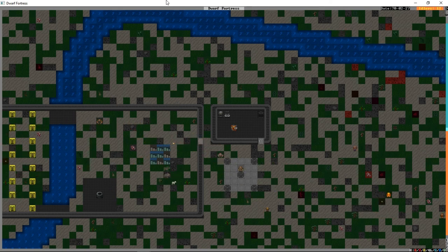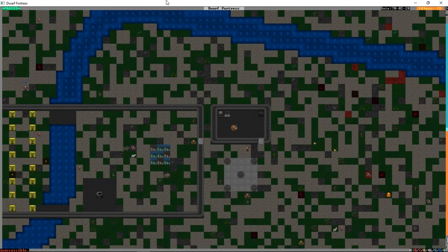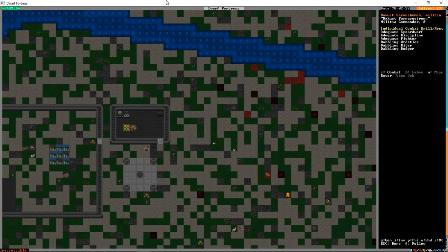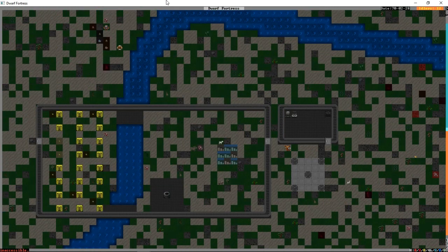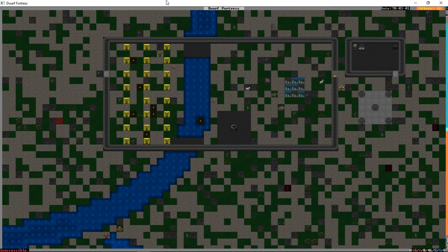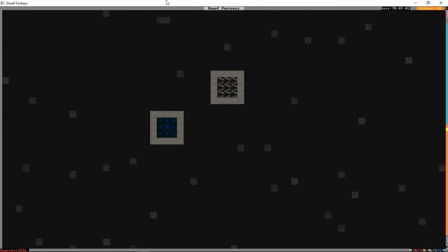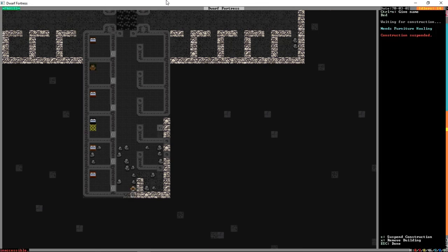Now that we're out of the panic zone, let me explain what happened. We used a system called burrows. Burrows allows you to define areas of your fortress as safe harbors against things like were-attacks. If that thing had gotten through the walls, we would not have survived — our adequate spear dwarf with no armor and just a shield would not have stood a chance. The really dangerous thing about were-creatures is that even if you kill one, if it wounds your dwarves, you then have ten more were-creatures inside your fortress.